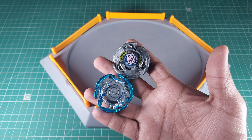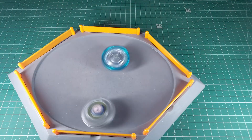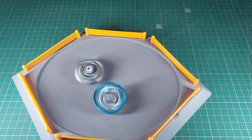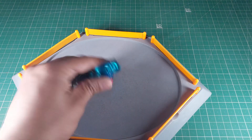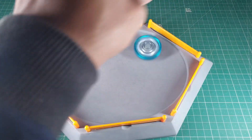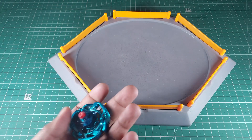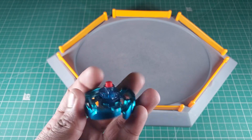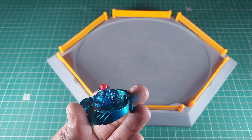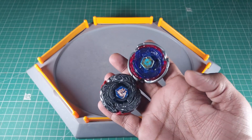Next battle: pre-hybrid Pegasus versus pre-hybrid L Drago. Three, two, one — let it rip! L Drago won the first round; I guess my launch for Pegasus wasn't great, so I'm going to try one more time. This time Pegasus won! The tip on this Pegasus is pretty aggressive — out of all my MFB beys, this is the most aggressive tip. So a bad launch cost Pegasus the first round, but with a good launch it's very capable.